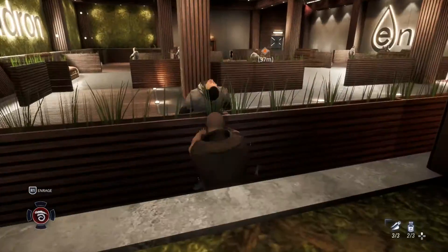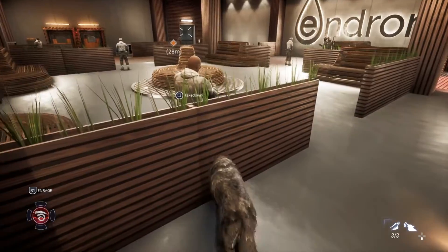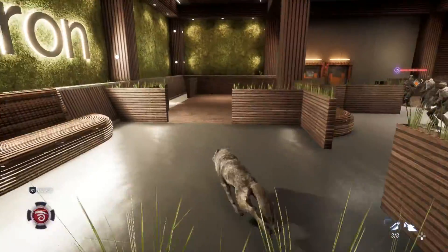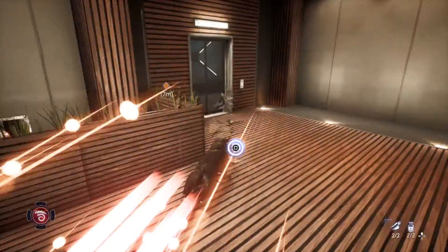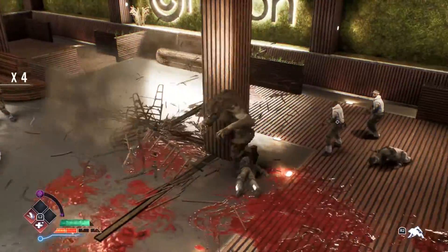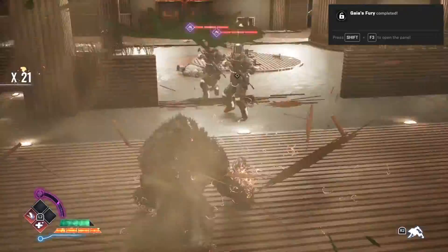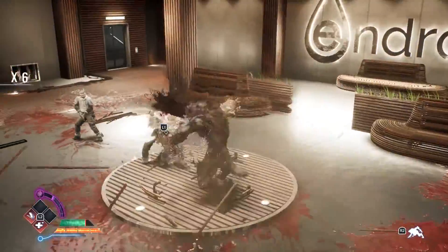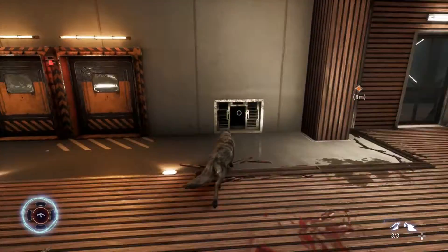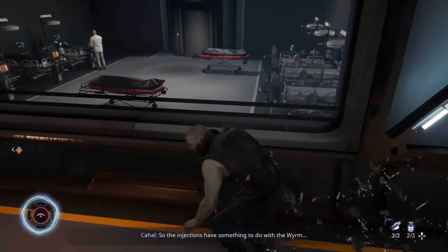Nobody's looking at this guy over here — let's take him out. I didn't think that guy would see me. Let's run. Can we make it through? We were so close. We seem really strong. Maybe these guys are just weak. Let's go through. So the injections have something to do with the worm.